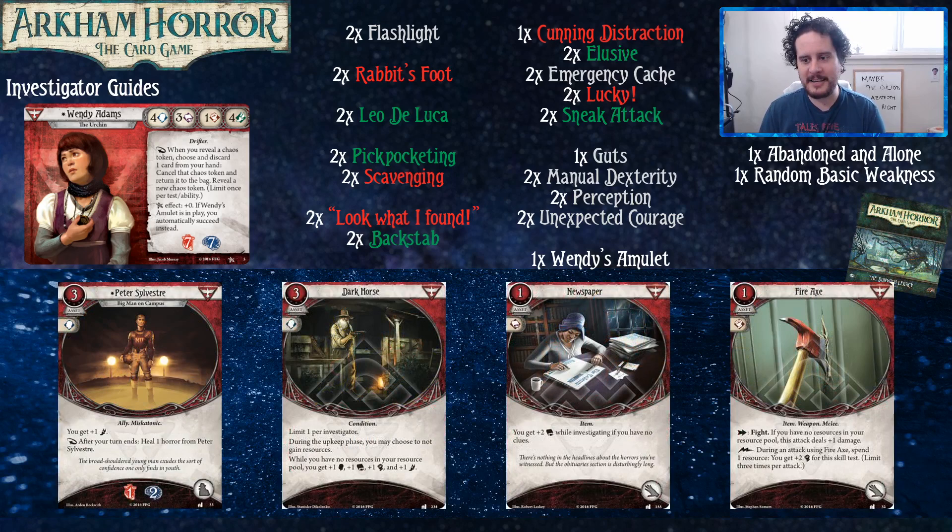Let's get to the Dunwich Legacy. Dark Horse is incredibly powerful with Wendy because most of your cards you don't even want to play — you just want cards in hand to throw away to retake tests, and Dark Horse gives you plus one to everything. It turns your fours into fives, which is awesome, and your three into a four. You can scrape through the game just playing Dark Horse and then never playing any other cards — just throwing them away to retake tests.